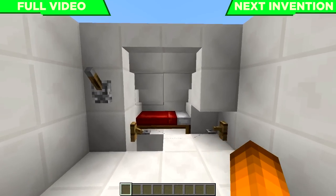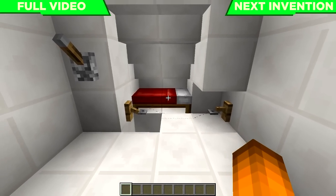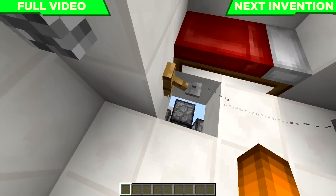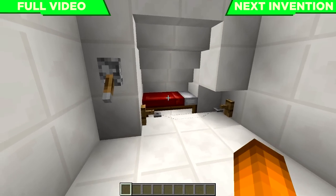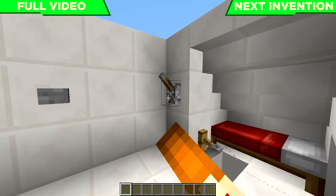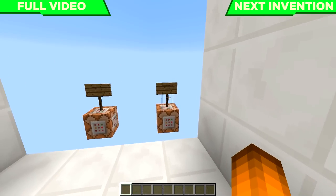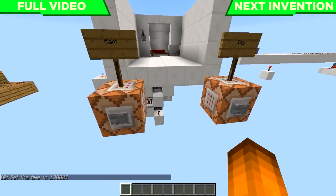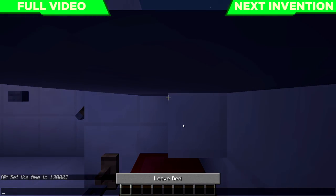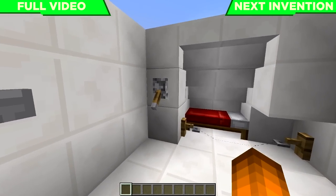There are two modes for this machine. In active mode, the second you sleep in this bed and respawn at this location, you get thrown into the hole and given the armor and gear. In non-active mode, the bed functions just like a normal bed. There's also a reset button that will be needed after you use it. To demonstrate: put it in non-active mode and sleep in the bed — and we just respawn like a normal bed, there we go.